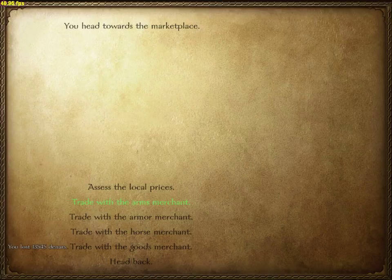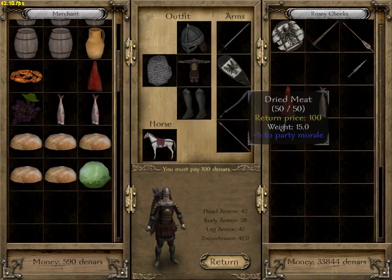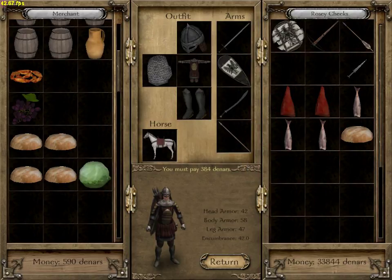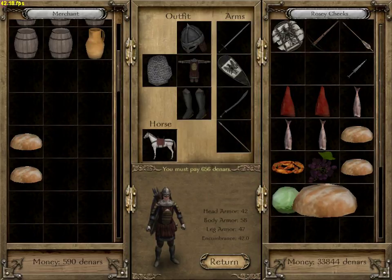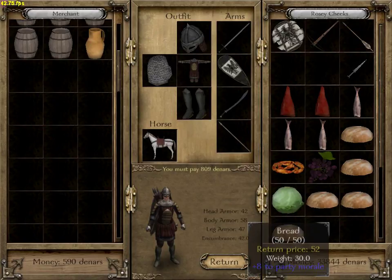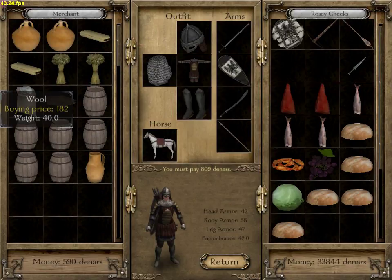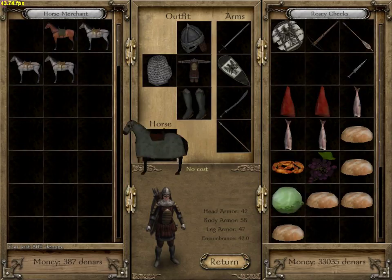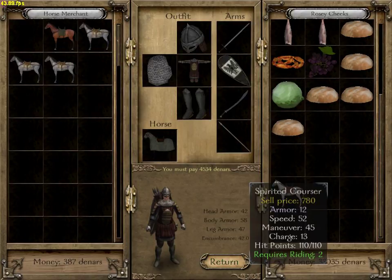We've got armor and weapons — we're definitely going to need some food, which I'll explain in a second. Getting food is important: you need it for your soldiers to keep them happy, especially when making camp and after long battles. You need to keep your army nice and happy. That blue '+8 party morale' indicator — the higher your party morale, the better. I got some food and I can get a better horse — we're going to keep him for the speed.